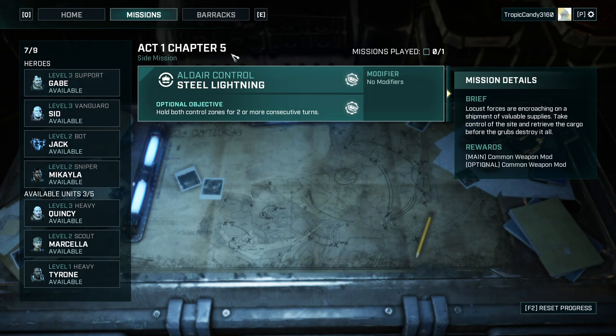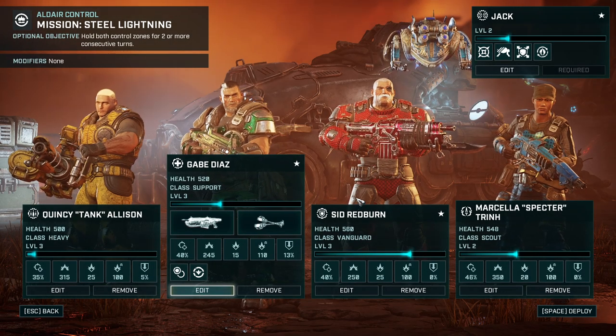It's time for Act 1 Chapter 5 — Steel Lightning is the name of the game. Apparently it's a hold-the-zone mission. Take control of the site and retrieve cargo before the grubs destroy it. Hold both control zones for two or more consecutive rounds to get an optional objective.